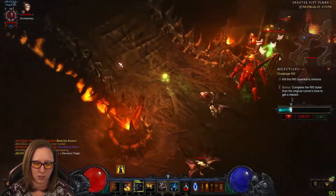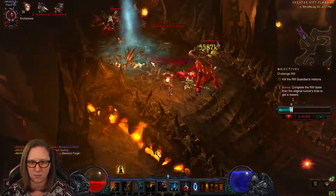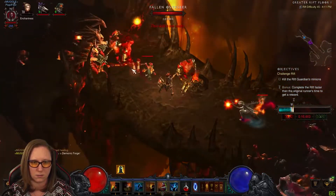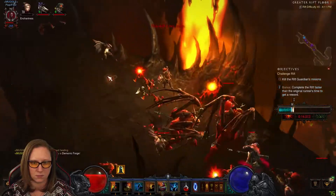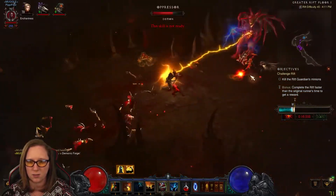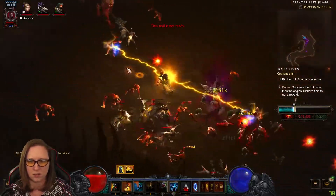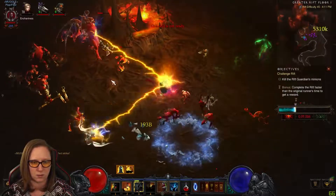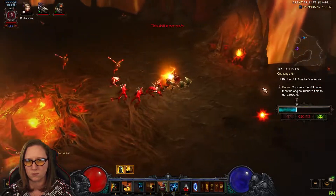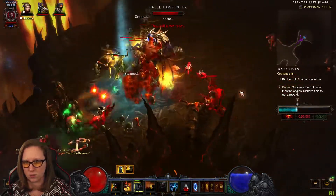We're going to Spirit Walk immediately. Get our zombie dogs back up. Our Fetish Army is back up. We're going to Spirit Walk through here — we got a conduit. That should help us out. Just about everything should start melting. That at least allowed us to catch up on time. Hopefully this next floor is much better.